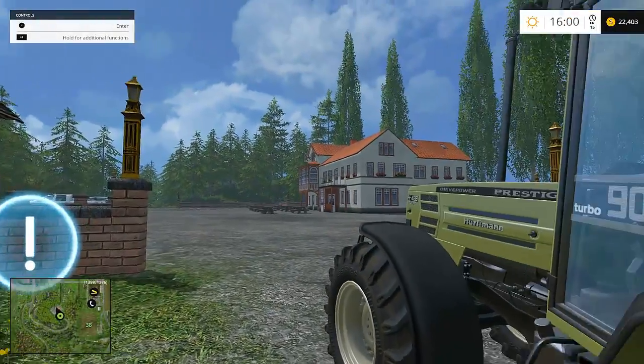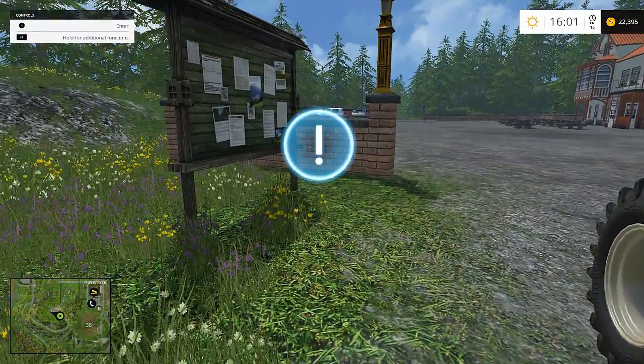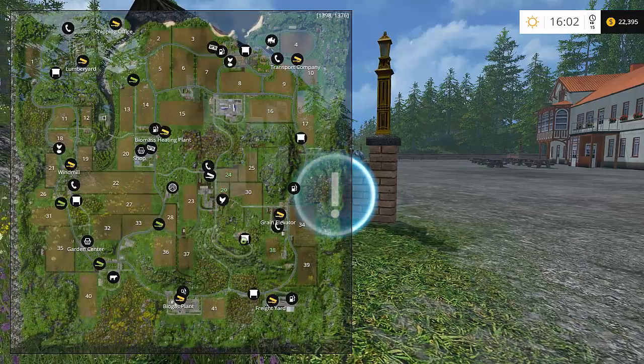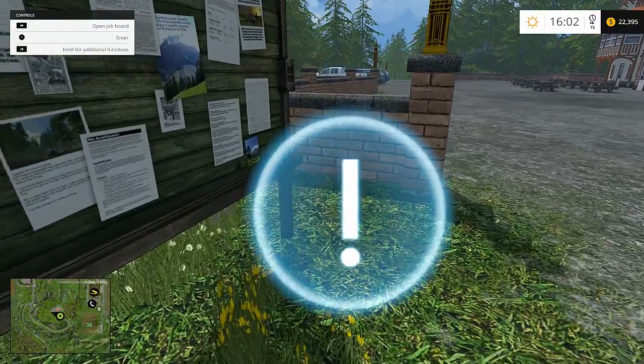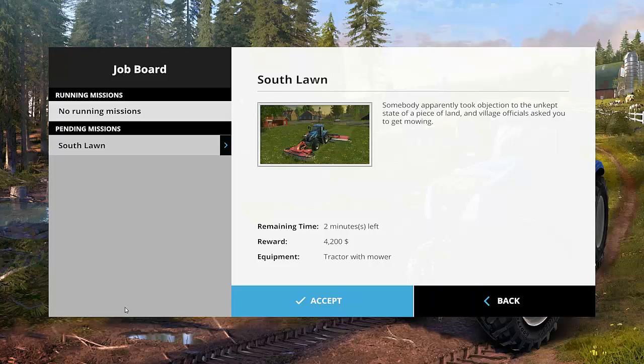Hey guys, in this episode we are going to do everything that involves grass. We're at a job board — just any job board, they all do the same, they all offer the same. We're going to enter the job board; there's a South Lawn mission and we're going to accept it by hitting the accept button.